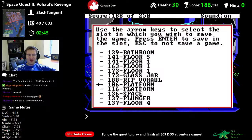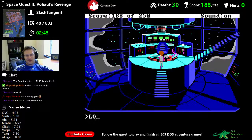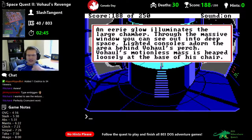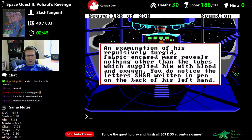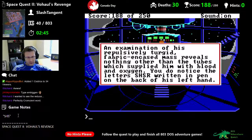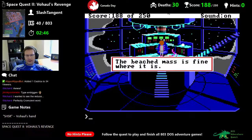You wanted to see the reduce option — did you become even tinier? Clones gone. Vohaul's motionless mass is heaped at the base of his chair. An examination of his mass reveals nothing other than the tubes which supplied him with blood and oxygen. But you do notice the letters S-H-S-R written on the back of his left hand — obviously could be a password or something.